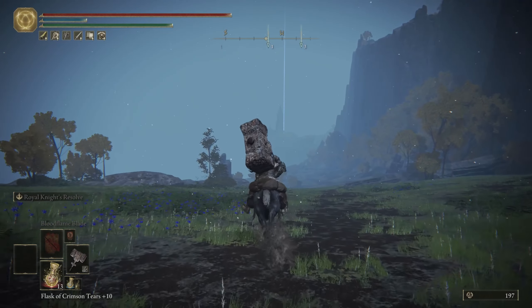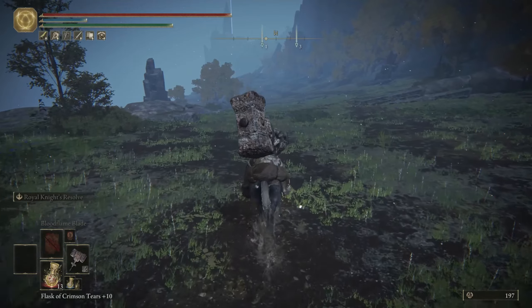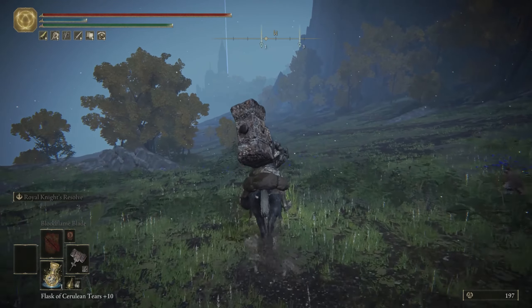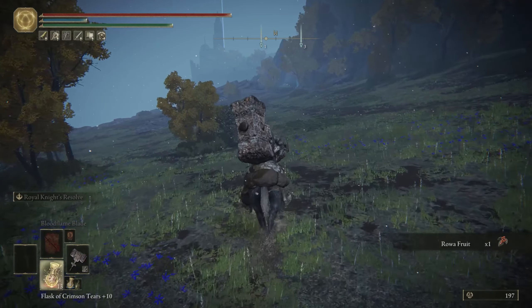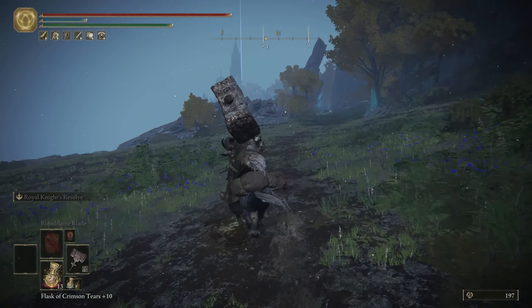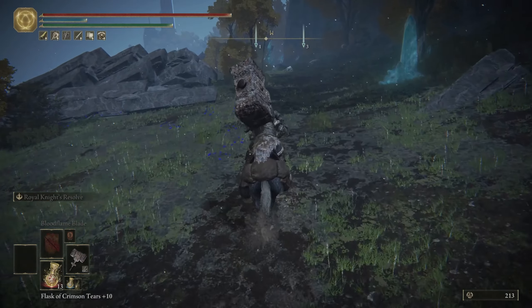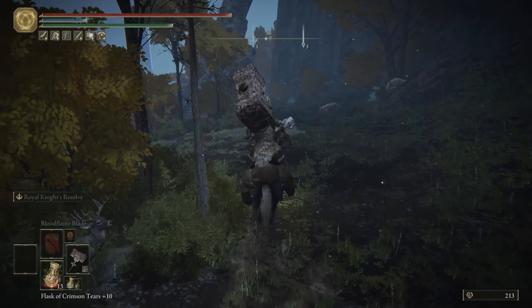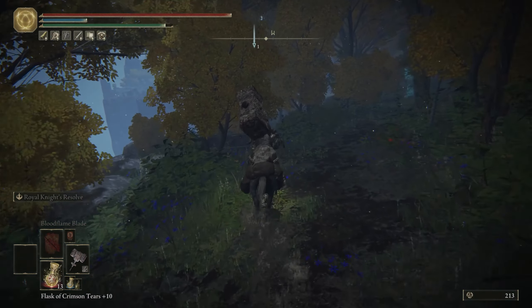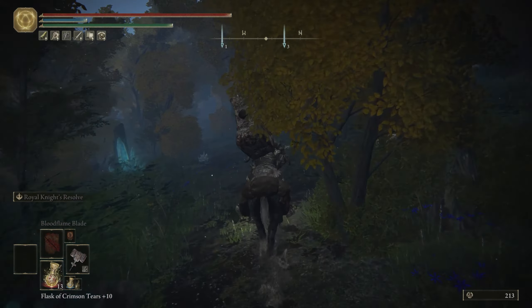Let's head to the west — you can see the tower from here. We have 13 flasks for healing and one for FP, which is good; it'll become 14 total. If you guys remember, in the last part we killed one of those beasts that gives you a golden seed, that's the reason. One FP flask is enough for me, but if you use a lot of buffs I'd recommend putting two or three on FP. If you're a strength build, you're not going to use that much FP.